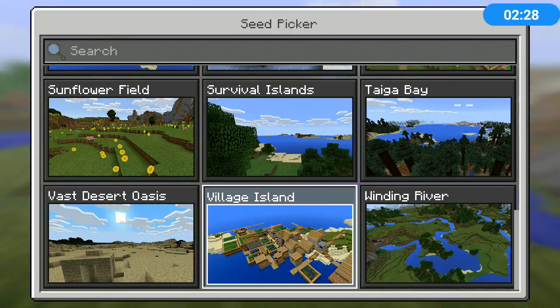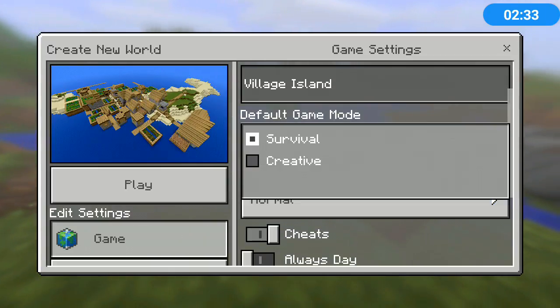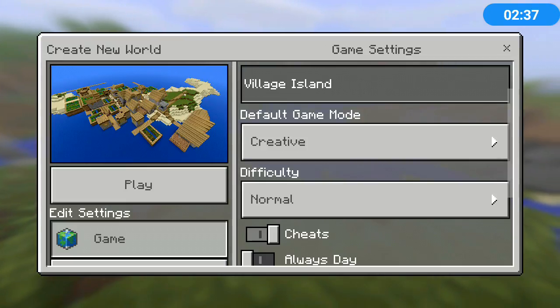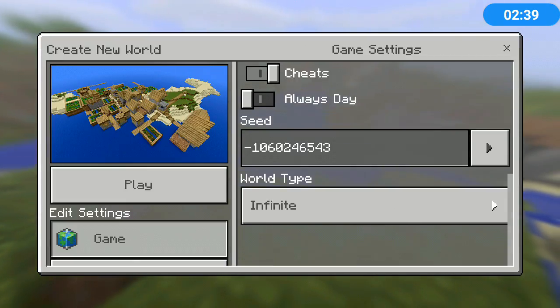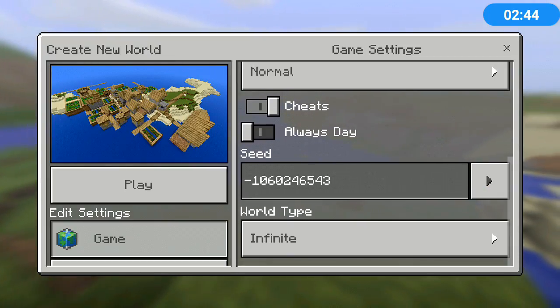I think we are going to go with the village island — that seems like a good choice to me. OK, so all you have to do is click on that little arrow thing and it will pop it up.